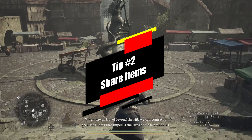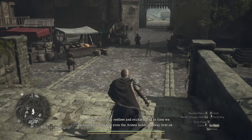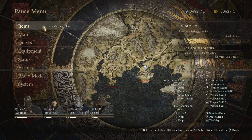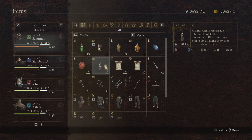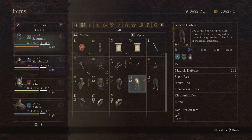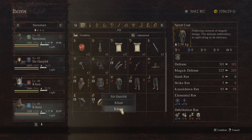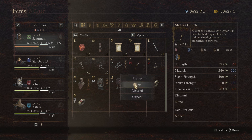Since we're on the topic of pawns, this brings us to tip number two: sharing your items. When you're adventuring out in Dragon's Dogma 2, you're going to collect a bunch of items such as consumables, different plants and fruits, upgrade materials, valuables, weapons, and armor. You want to share your loot with your pawns, especially the ones you've hired — those two hired pawns can still carry items for you.